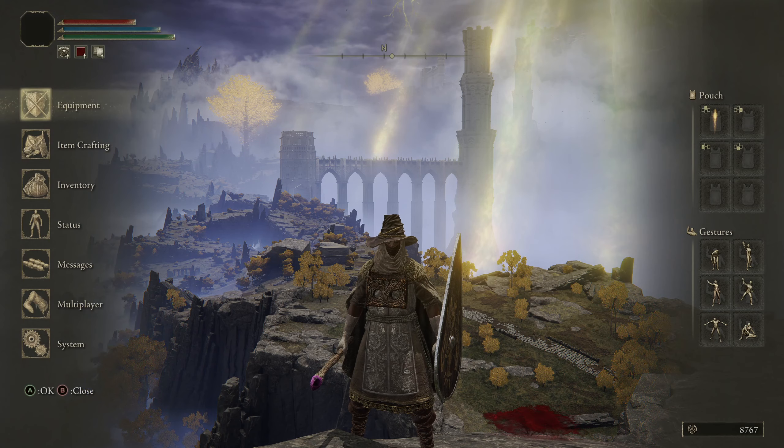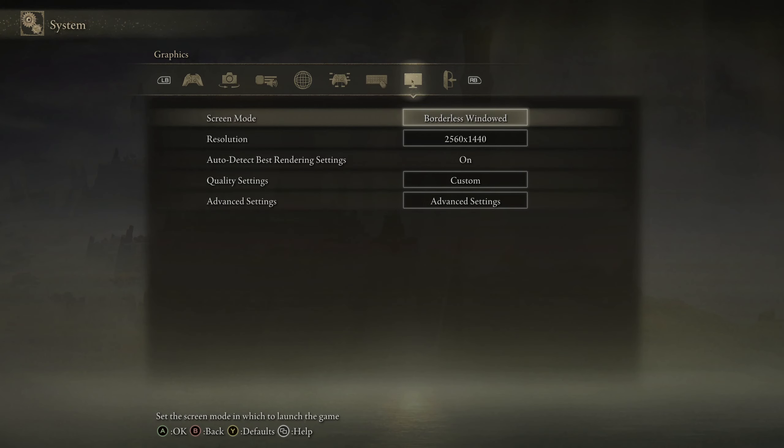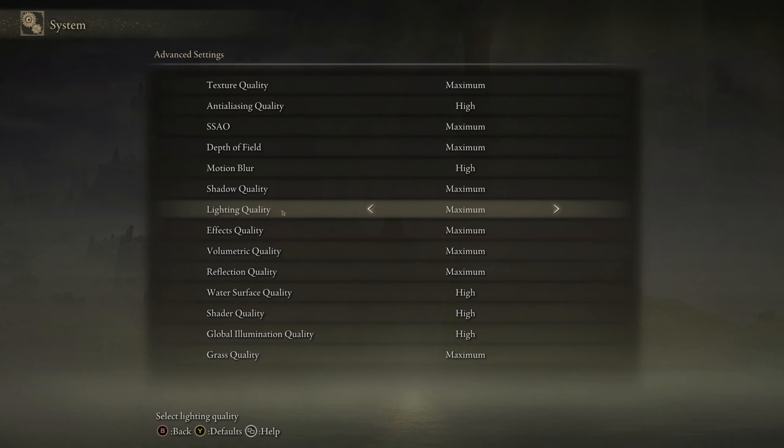First, you want to go to your menu. System. Graphics. Advanced settings. And scroll down to lighting quality.